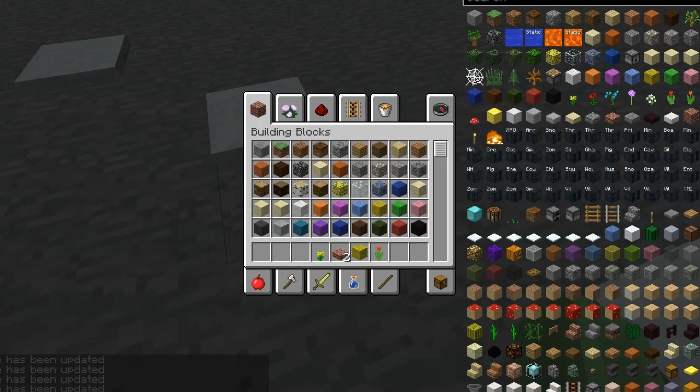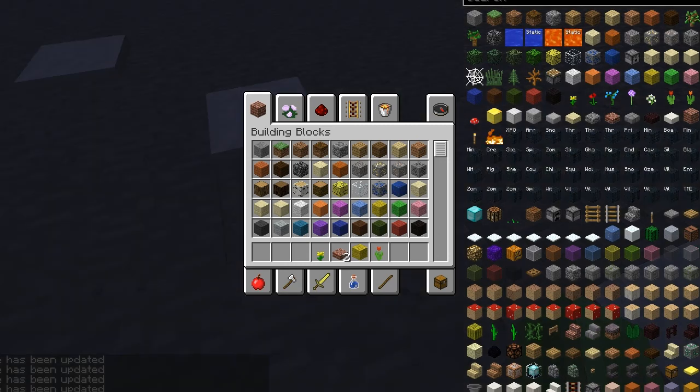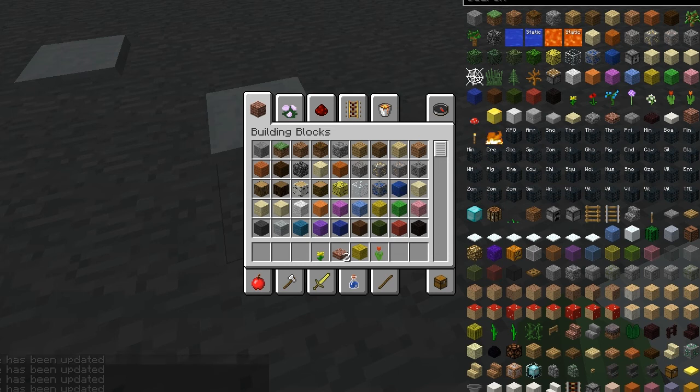You can change survival to creative or adventure mode. You can change the time to sunrise, noon, sunset, or midnight. You can also set the difficulty from peaceful, easy, normal, or hard.